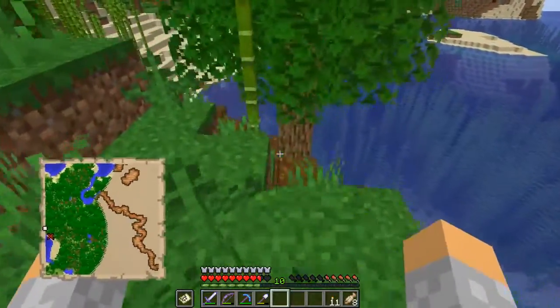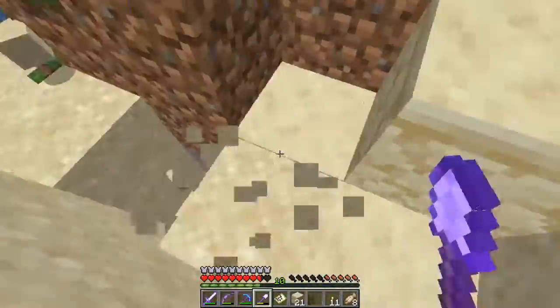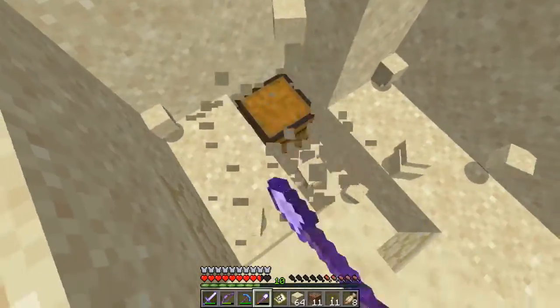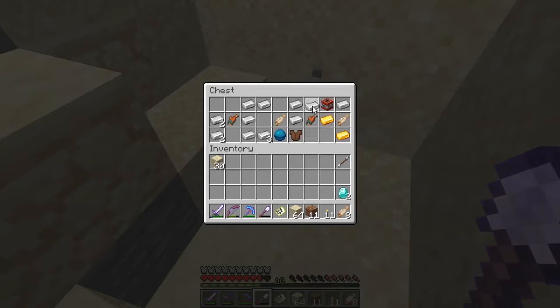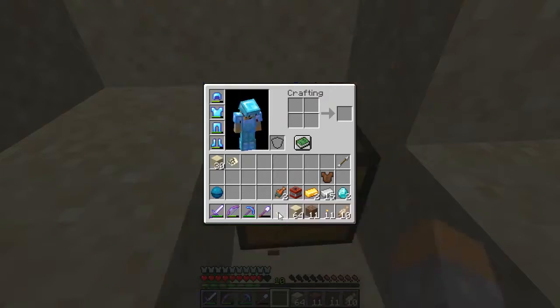We're moving too far now — it has to be like right over here. Is it possible that it's under? Oh, there it is! There it is. Diamonds, a whole bunch of iron — give me that iron. Gold, a little bit of TNT, cooked salmon, leather tunic, and the heart of the sea, which will come in useful.